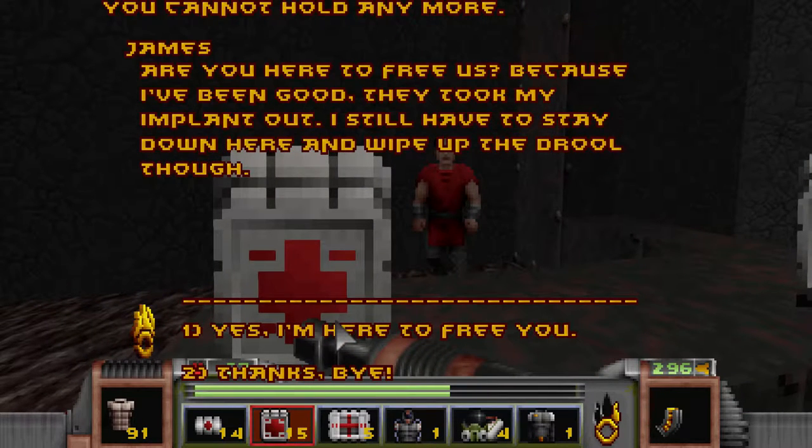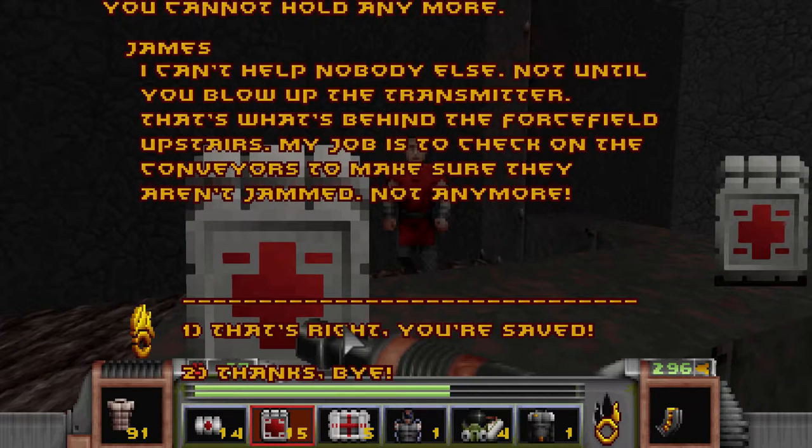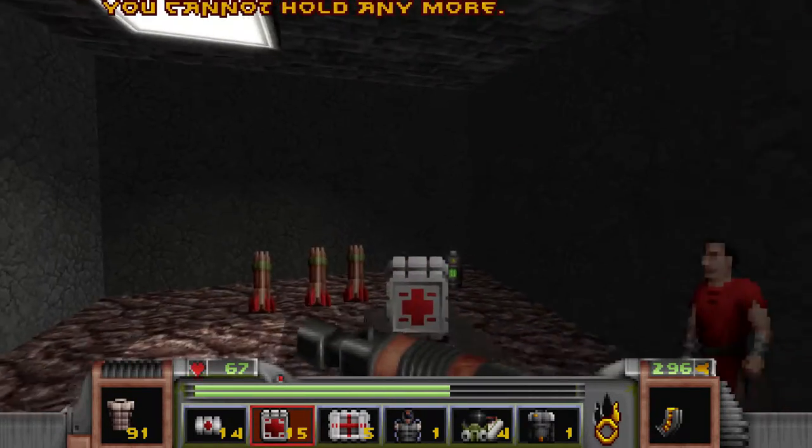This guy's all like, 'Are you here to free us? Because I've been good - they took my implant out. I still have to stay down here and wipe up the drool bug.' 'Yes, I'm here to free you.' 'Can't help nobody else, not until you blow up the transmitter - that's what's behind the force field upstairs. My job is to check on the conveyors to make sure they aren't jammed.' 'Not anymore - we're free!'